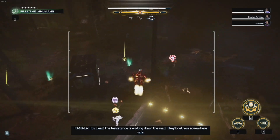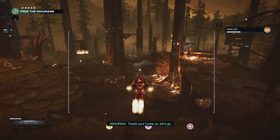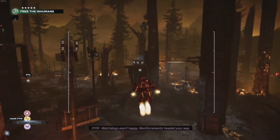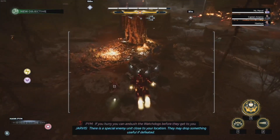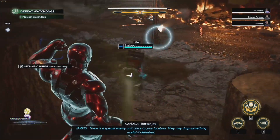It's clear, the Resistance is waiting down the road — they'll get you somewhere safe. Thank you! Alright, come on, let's go. Watchdogs aren't happy, reinforcements headed your way. We'll cover your exit, go! There is a special enemy unit to ambush the Watchdogs before they get to you. They may drop something useful at defeat. Better jet!